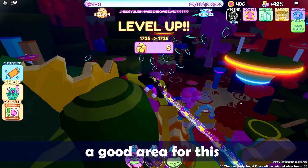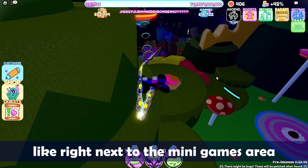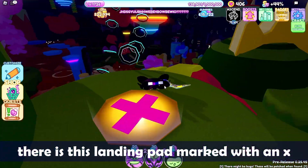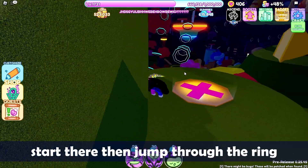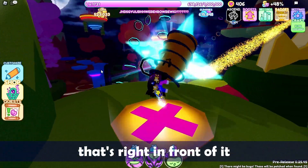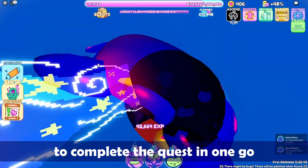A good area for the rings quest is close to the AFK mushroom, right next to the minigames area. There is a landing pad marked with an X — start there, then jump through the ring that's right in front of it, and it should take you through enough rings to complete the quest in one go.